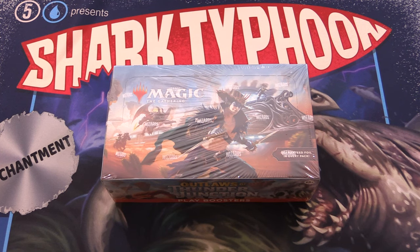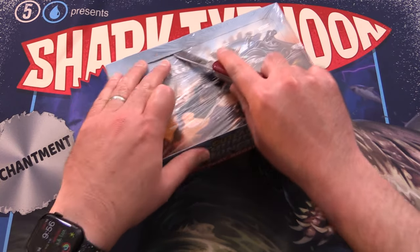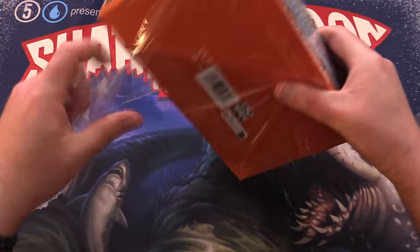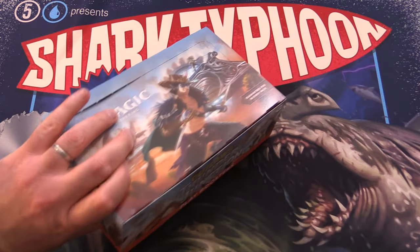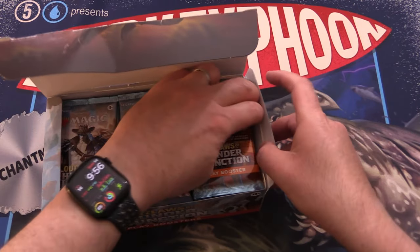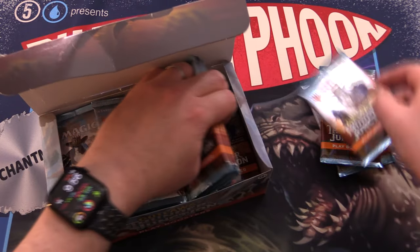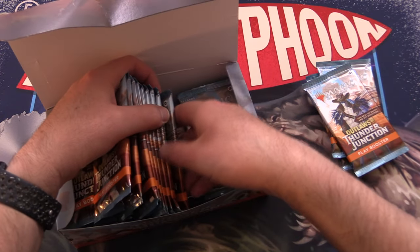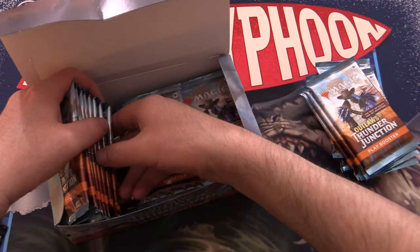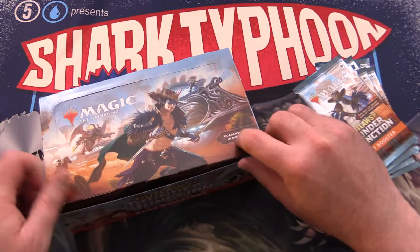Today on MTG Unpacked, we're getting stuck into another Outlaws of Thunder Junction play booster box for patrons. We're going to be snacking on this today, just grabbing 12 packs. So let's reach in here — we've got the draft archetypes and we'll grab four from here, four from the middle, and another four here, and we'll consume the rest in future videos.